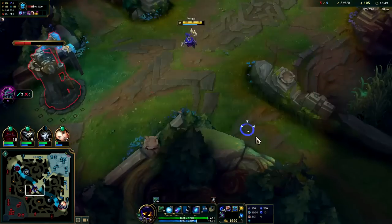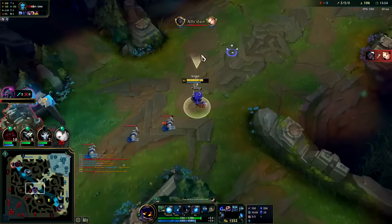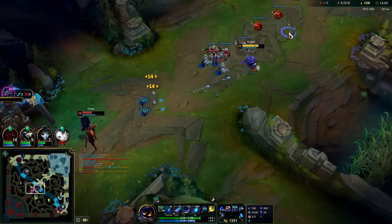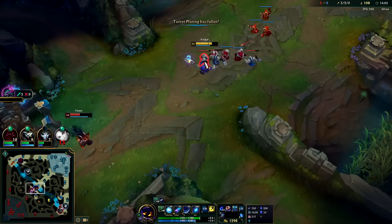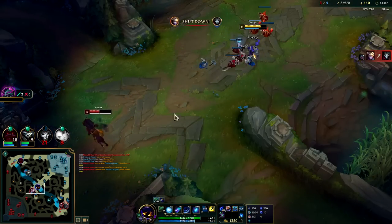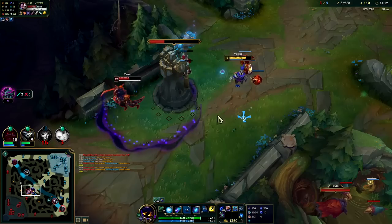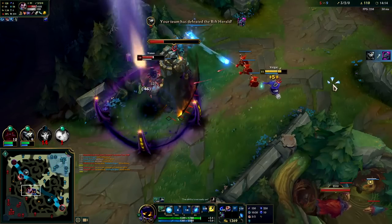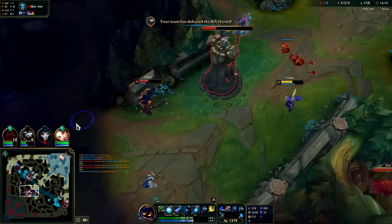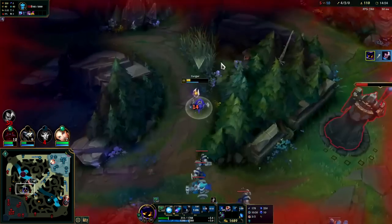They can't gank me right now — Echo's behind and Yasuo's almost dead, so I'm free to stand up as aggressive as I want without any real repercussion. I have tier two boots — he may not be very aware of that because of how he's walking around, kind of cocky. He's dead, I think he's dead if I just press R. Flash, Q, R — down he goes. You can start your Q and then Flash to catch people off guard.